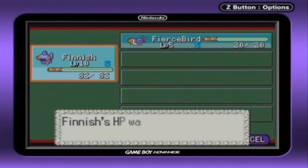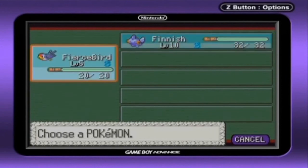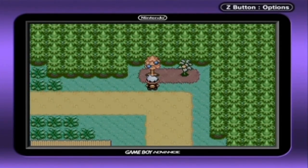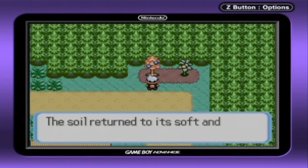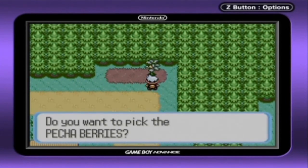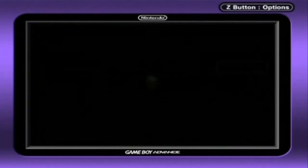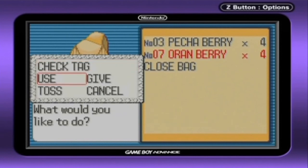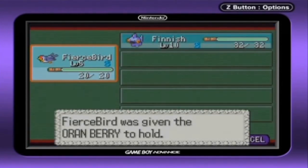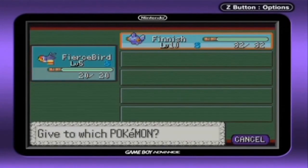Let's use a single potion on Tailow and then another on Mudkip, leaving us with one potion remaining. Let me switch Tailow to the front of the party. Let's get these two Oran Berries. By the way, Oran Berries give 10 HP back. Pecha Berries heal poisoning and also restore 10 HP. So I'm going to give a Pecha Berry and an Oran Berry to Fierce Bird.